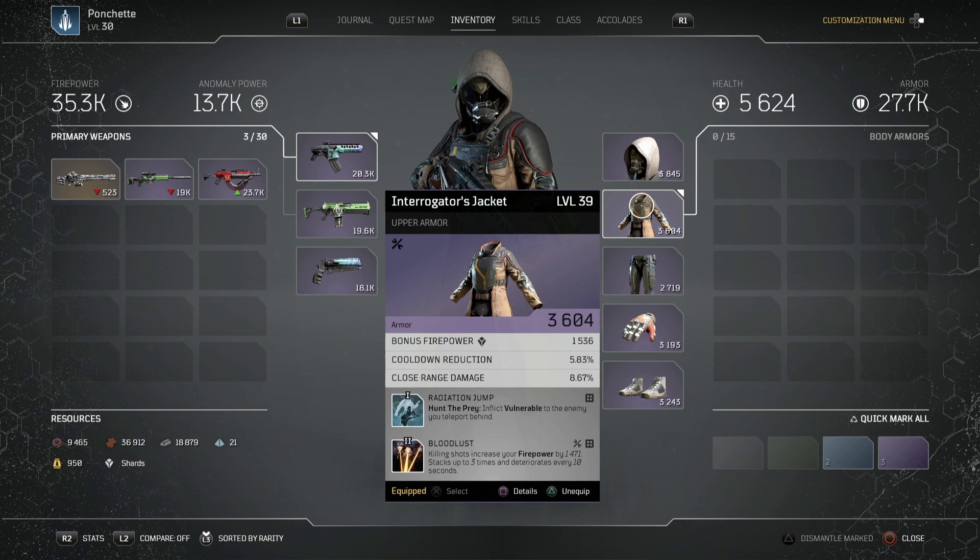On the jacket we have Radiation Jump and Bloodlust. Radiation Jump is mainly for elites — when we jump behind them with Hunt the Prey we inflict Vulnerable, which I believe is an extra 20% damage taken. Bloodlust means each killing shot increases our firepower, stacking up to three times and deteriorating over 10 seconds. After cutscenes your mod buffs disappear, so before engaging an elite try to kill a few small enemies first to stack your Bloodlust. At high levels it can boost firepower by 10–15K per kill.